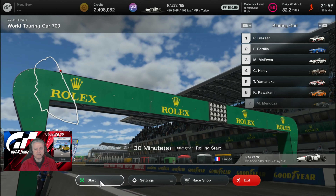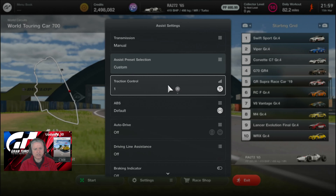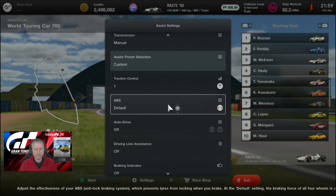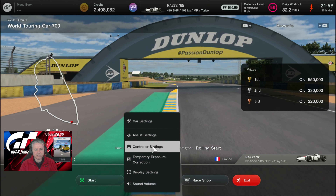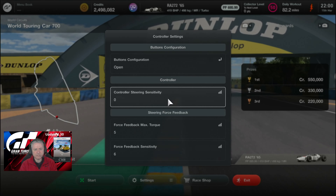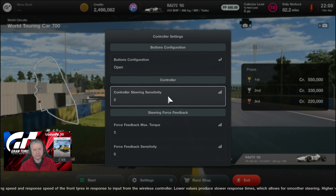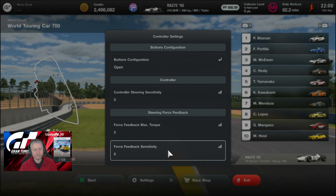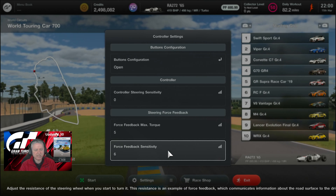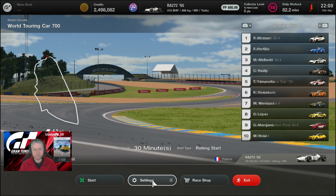Here we are at the track. Settings will be: traction control 1, default ABS, everything else off. Settings for the controller — you'll notice there's been a change here if you're an avid watcher. Open configuration: steering sensitivity 0, max torque 5, max feedback sensitivity 6. That's just come over from doing the latest time trial.